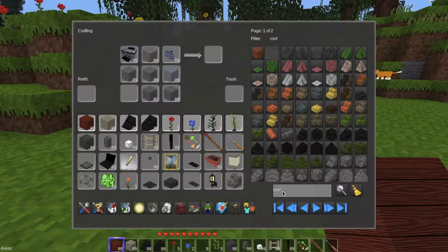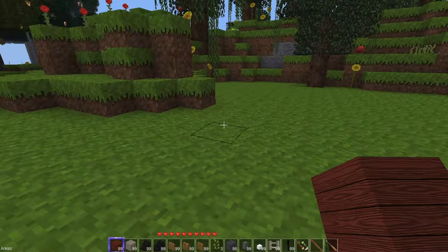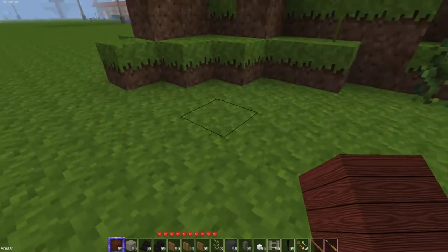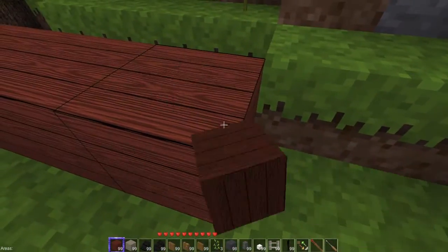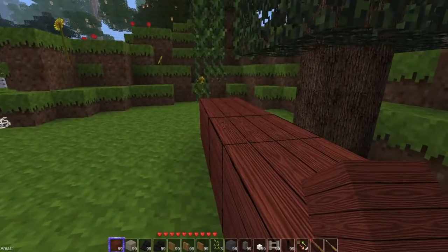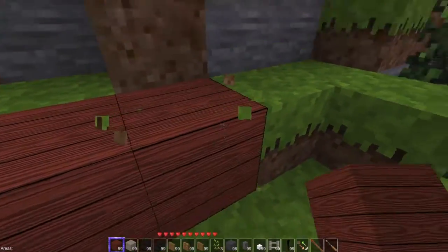That should be enough for now. The gate door with handle and the gate door — that should work. So we're going to lay this out: I said 15. One two three four five six seven eight... counting out to 15. Where'd the cat go?